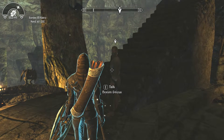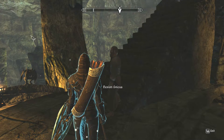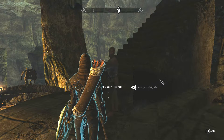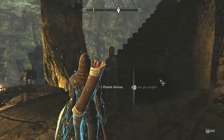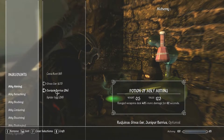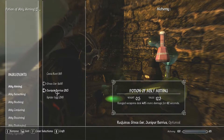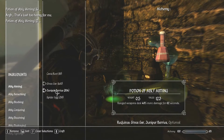I owe you a debt for the timely rescue. I'm quite alright, thanks to you. Dexian Evacus is my name — I'm a moth priest of the White Gold Tower. I'm going to make a few potions for upcoming fights. I'm going to make thousands of potions, actually — quite literally thousands of potions.